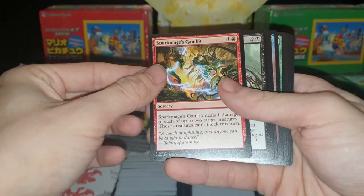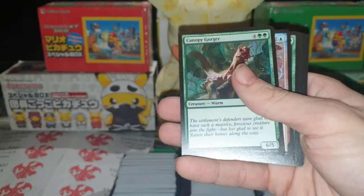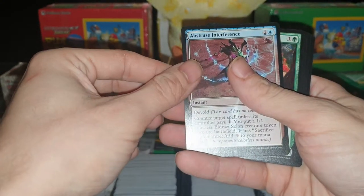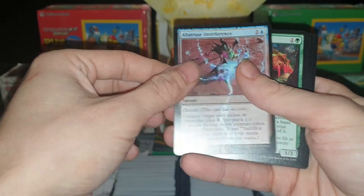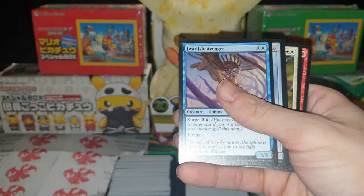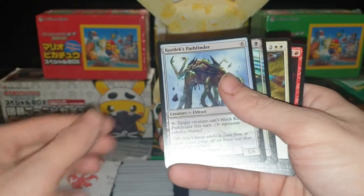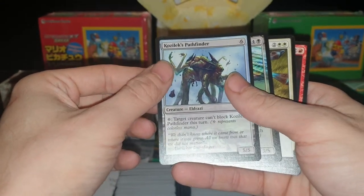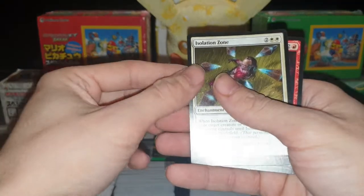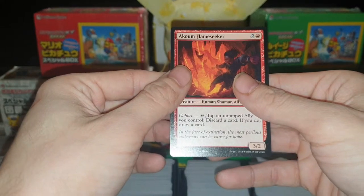Spark Mage Gambit, Tarsnare, Canopy Gorger, Abstruse Interference, Loam Larva, Joah Isle Avenger, Kozilek's Pathfinder, Kozilek's Translator, Isolation Zone, Akum's Fire Seeker.